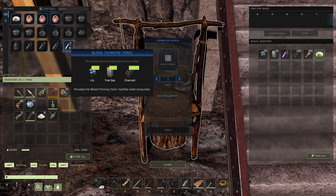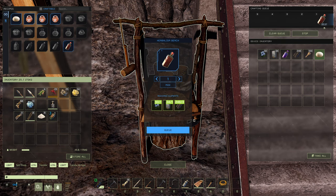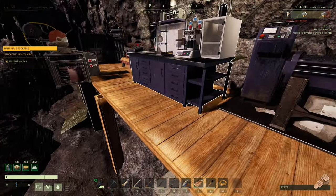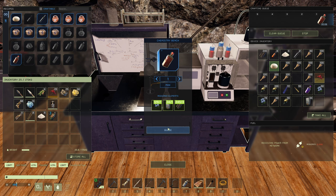Let's look at a blood-thinning tonic — all the tonics will have the same craft times. Down at the herbalist bench: 40 seconds. Up at the chemistry bench: 10 seconds. So that's four times faster. So far we're averaging four and a half times faster for the chemistry bench.